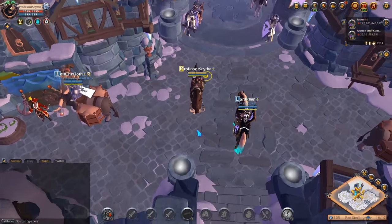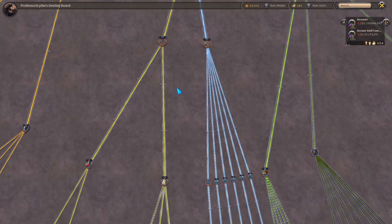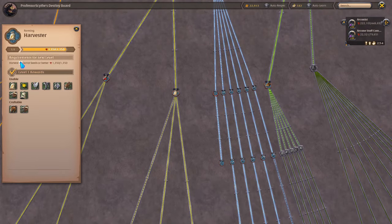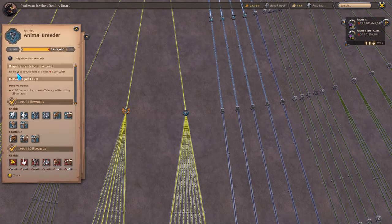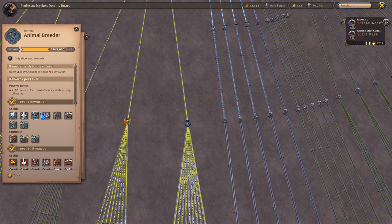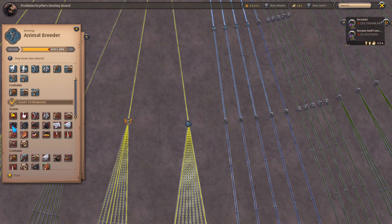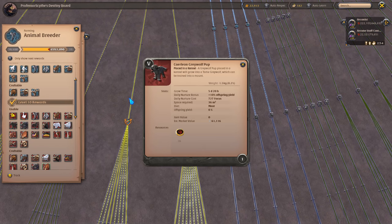Before going to the island, there are a couple things to know about the destiny board. Follow the trainee farmer path down to harvester. If you've already planted any carrots or better, you'll have this unlocked. The first thing to do is chickens — you'll need to raise baby chickens first, because none of the kennel content unlocks until you do. After two pastures of chickens, I had enough levels to raise level 10 kennel mounts like gray wolf pups and swift claw cubs.